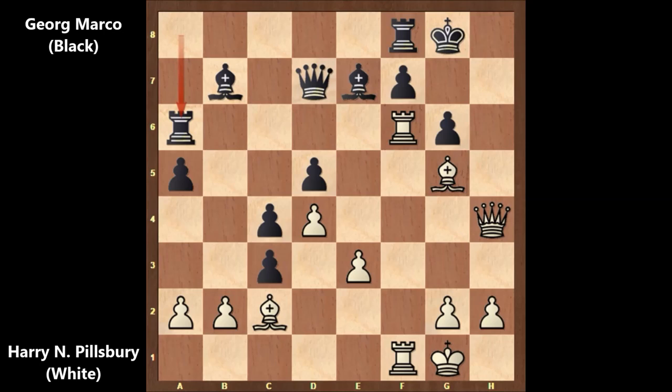Georg Marco wants to exchange the rooks to remove pieces from the board, but Pillsbury is not interested. Instead he sacrificed his bishop: bishop takes on g6! What a move. Pillsbury is threatening checkmate, so black has to capture the bishop. After capturing, Pillsbury played rook takes on f8 check, bishop takes on f8.